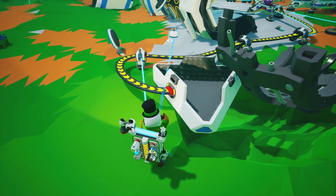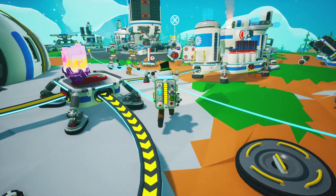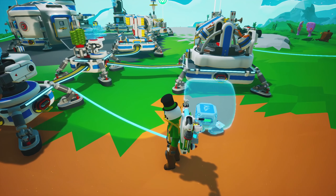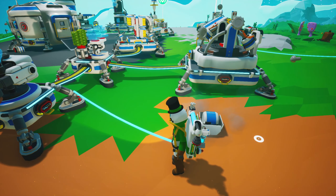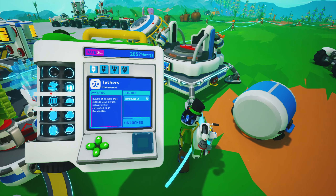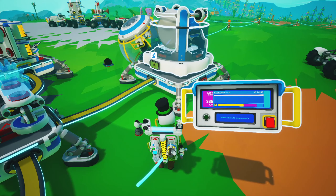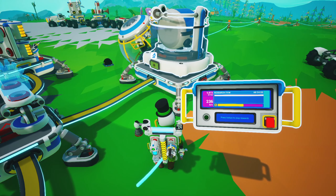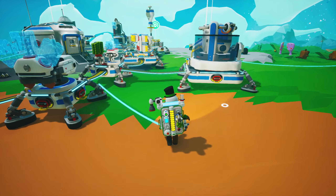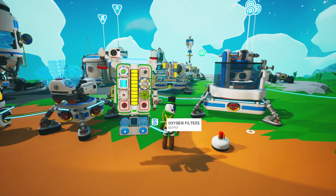We have ourselves a research sample, which does remind me that we obtained something on the last planet. I did not open it because I was curious about how much was going to be in this research item, and I figured we'd open it together. At the moment I have $20,579, probably going to be spending some of that. I guess that was $5,900. I was kind of expecting a little bit more because the one we got on DeSolo was $5,600, I believe. But it's still good. Why don't I just leave this on the ground and we'll take care of that when this is done.